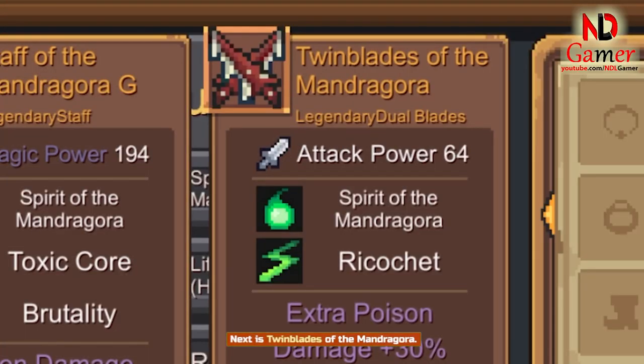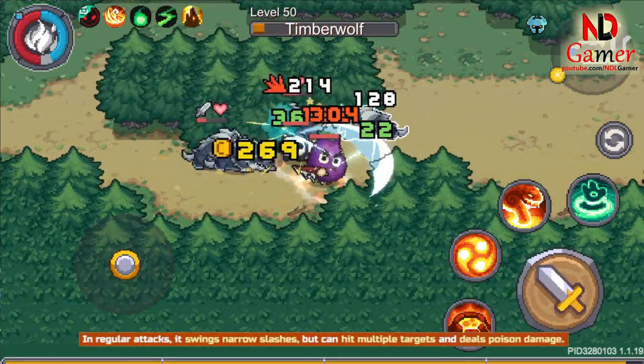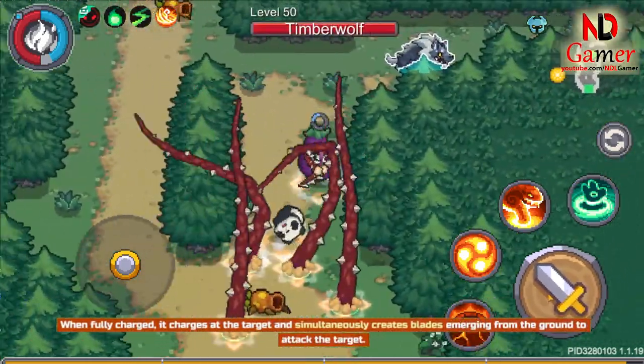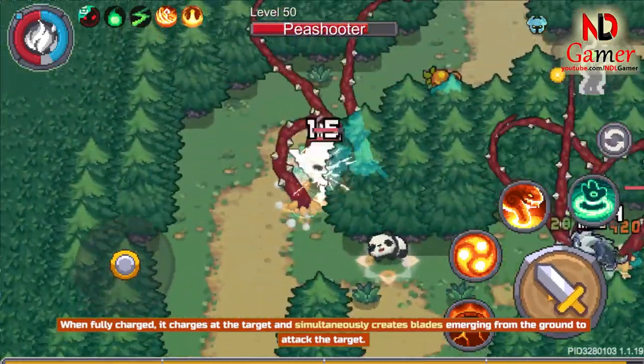Next is Twinblades of the Mandragora. In regular attacks, it swings narrow slashes, but can hit multiple targets and deals poison damage. When fully charged, it charges at the target and simultaneously creates blades emerging from the ground to attack the target.